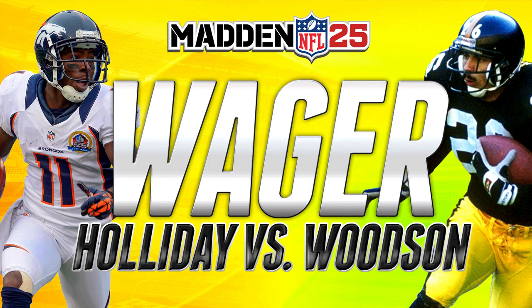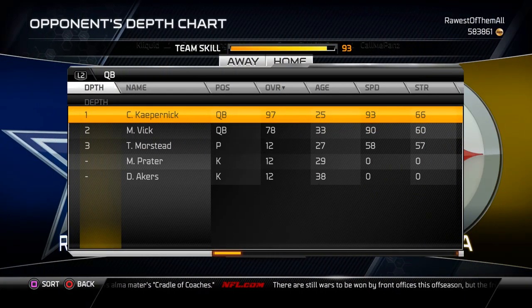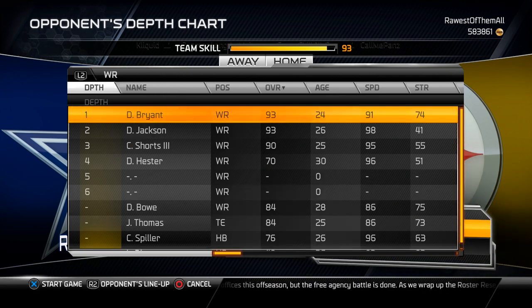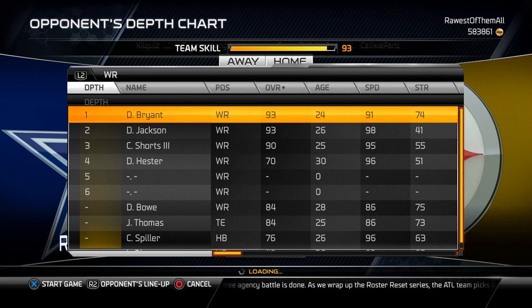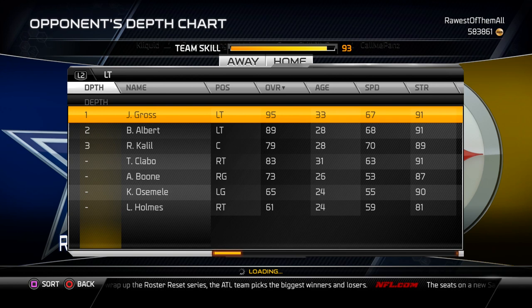The cards up for grabs today are my Trinidad Holiday Combine card that gives plus 2 to speed, and his 97 cornerback Rod Woodson card. Both of these cards go for about 35,000 to 40,000 coins depending on the day and the system. We're both a 93 overall team, so this is pretty much as even as it gets in terms of coin games.